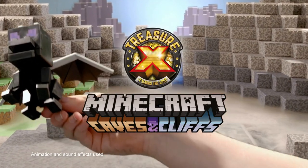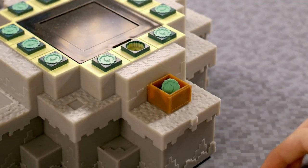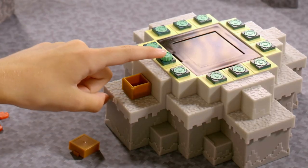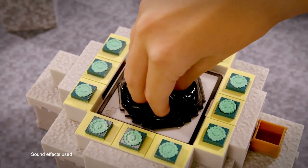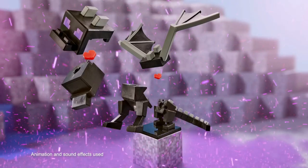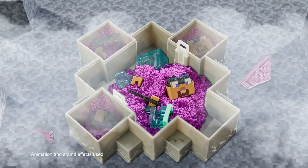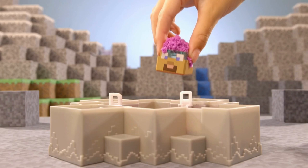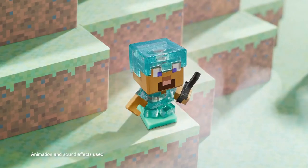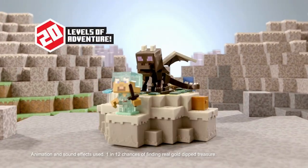Treasure X Minecraft — dare you open the portal to the end? Find the Ender Pearl button to activate the portal. Mine through the crackle to discover the secrets and summon the ultimate adversary. Excavate Diamond Steam. Did you find the real gold-dipped Ender Pearl treasure? 20 levels of epic adventure await.